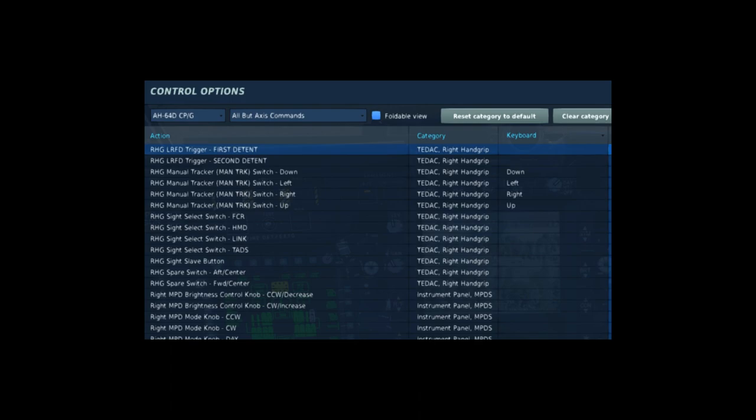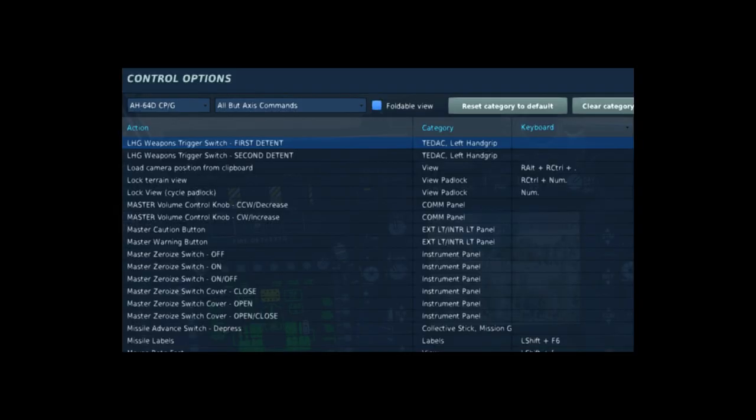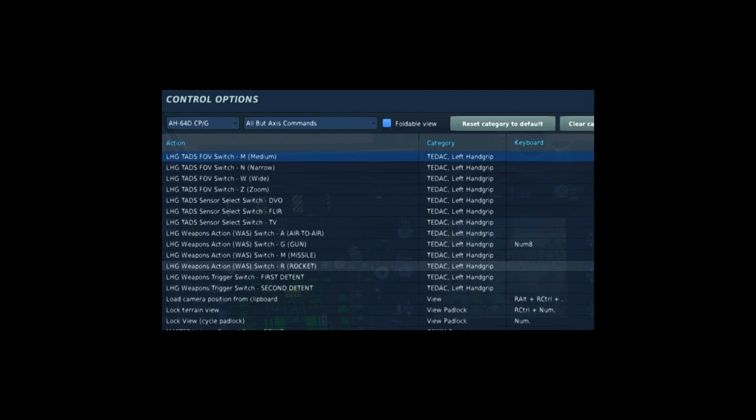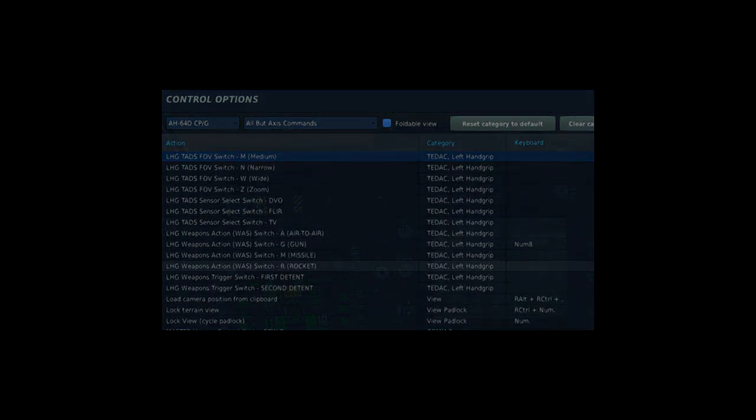The third control is on the left-hand grip, and it's going to be the second detent to shoot the Hellfire Missile. We're also going to use on the left-hand grip the Weapons Action Switch, or WAS, to activate and select the Hellfire Missile. The last control is also on the left-hand grip, which is to zoom in, zoom out, and cycle through the different types of zoom: medium, narrow, wide, and zoom.